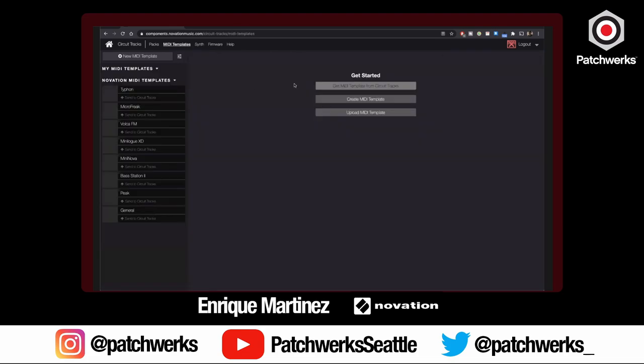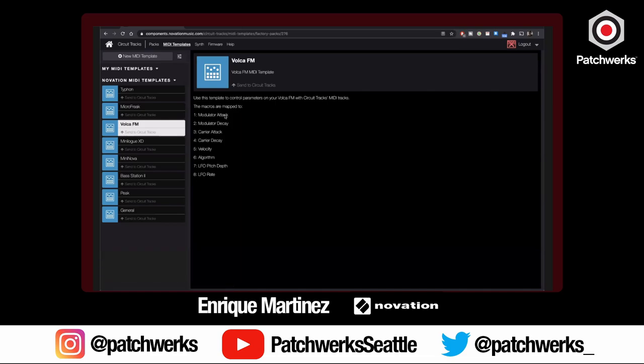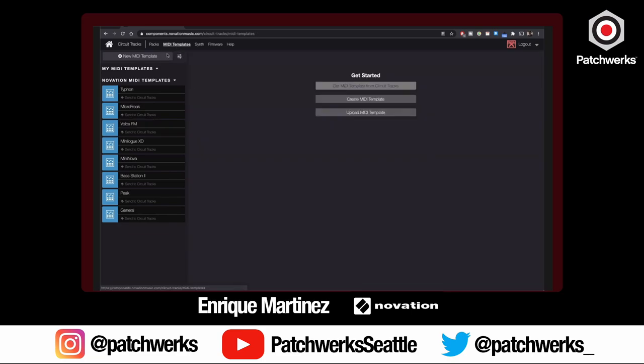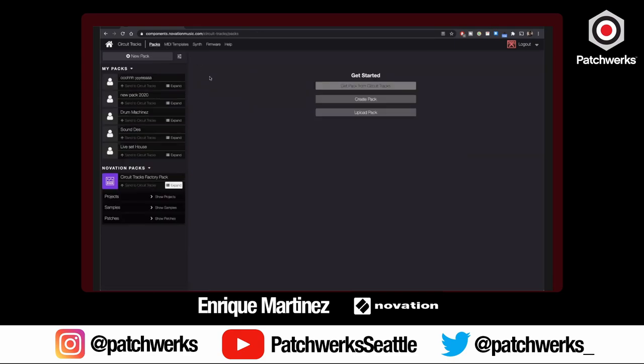The macro controls let you control up to four things at once per macro — specifying where it starts, where it ends, and which direction it goes. It's endless tinkering. With MIDI templates, you can create a template for external gear — we have the Typhon, Microfreak, and Volca preloaded. Select the Volca FM, it shows you exactly what it'll do, hit 'send to Circuit Tracks,' and that's now what that preset does on your Volca. That'd be a good friend to the Octatrack too.